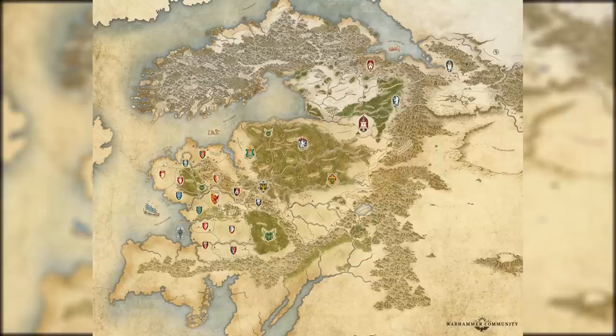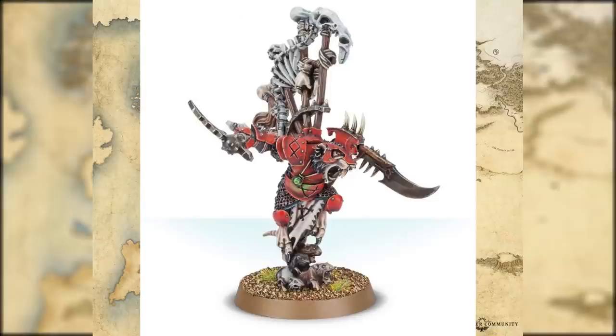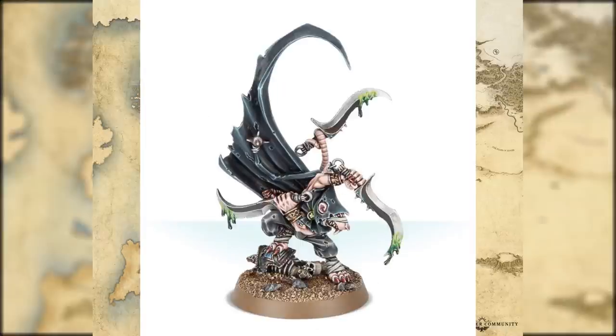Now let's talk about the Skaven - the large majority of their old army book is still available, so if you're a Skaven fan it might be a good time to start jumping in. First we have the Claw Lord which is actually Queek Headtaker - I can be 100% certain that Queek is not alive during this point in the timeline, so you can use this as a Skaven Warlord. Same thing as the Skaven Deathmaster, which is Deathmaster Snikch's model - he's definitely not alive. Because Skaven don't actually live that long, so use him as an assassin.